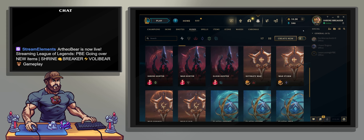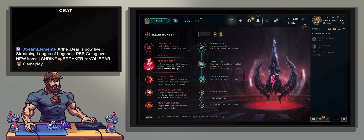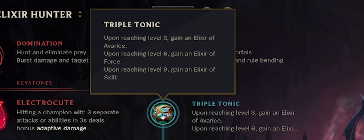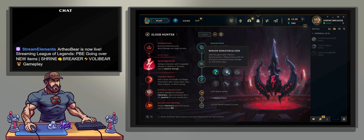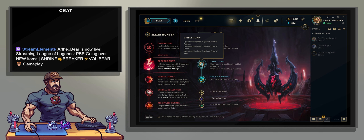We've got Precision. We've got Inspiration. And this is a new rune, by the way — Triple Tonic. It gives you a bunch of pots, like three pots. I think the first one gives you more damage on the wave, so minions. You could technically take this rune with it. But I'm going to explain why Future's Market is going to be better after I explain this.